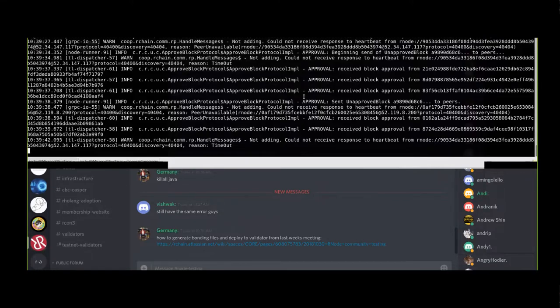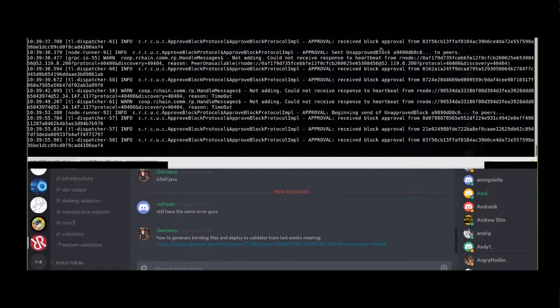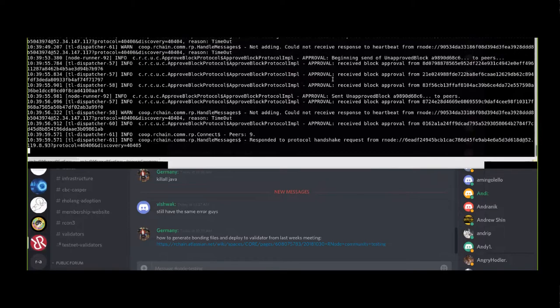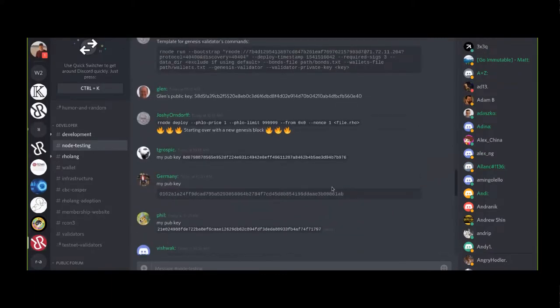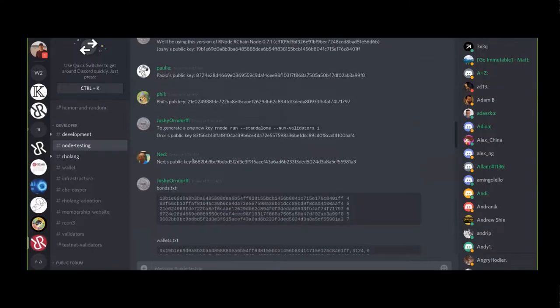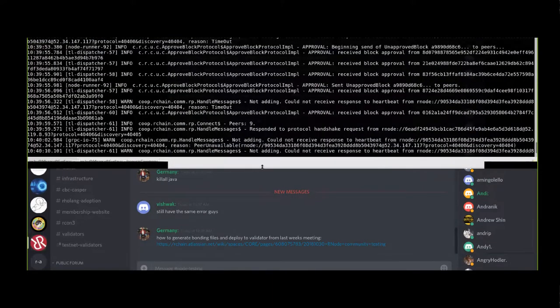Ned, are you one of these three sending me approvals? 8D0, 21E, or 83F? I thought my key starts with three something. Your public key is 3682. So it's interesting you don't have that yet. What log messages are you seeing, Ned? I'm just stuck at listening for traffic. On E77B - that's not you. Thomas Love also has only one peer.